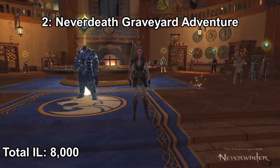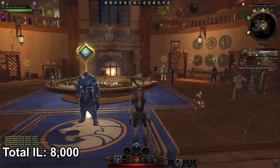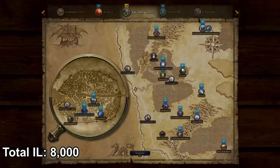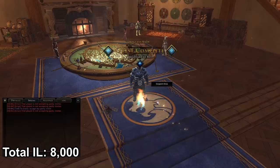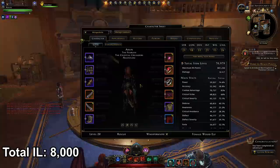Your next step is to go to your journal and follow the Never Death Graveyard adventure. The first quest is Training Day from Sergeant Knox. After fully completing the Never Death Graveyard leveling adventure, head back to Sergeant Knox in Protectors Enclave at the Adventuring Guild. Hand back in the graveyard at rest quest and you'll get another quest called Five Keys to Success. Complete that and you'll get all that companion gear.